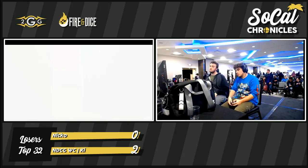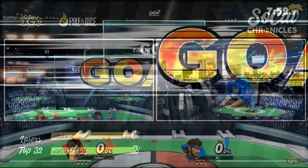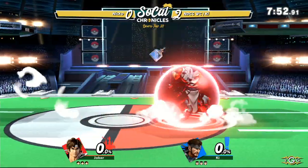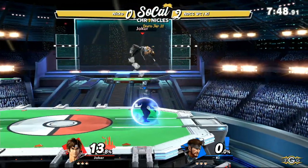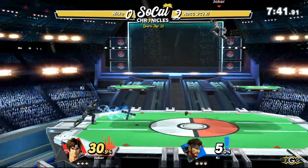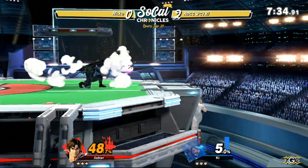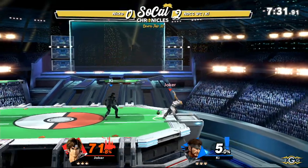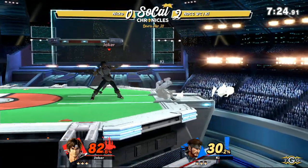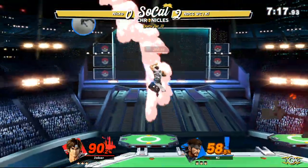Big character change from Nico — he's switching to Richter. He was playing Richter when the game first came out and has been doing a lot of lab work with it. This is the first time we've seen him use it in tournament. Richter has three projectiles available: the cross, the axe, and the holy water. The holy water can be picked up before it hits the ground, and the axe and cross can be hit or parried — so there are counterplays, but when used in conjunction it can still be very difficult to deal with.